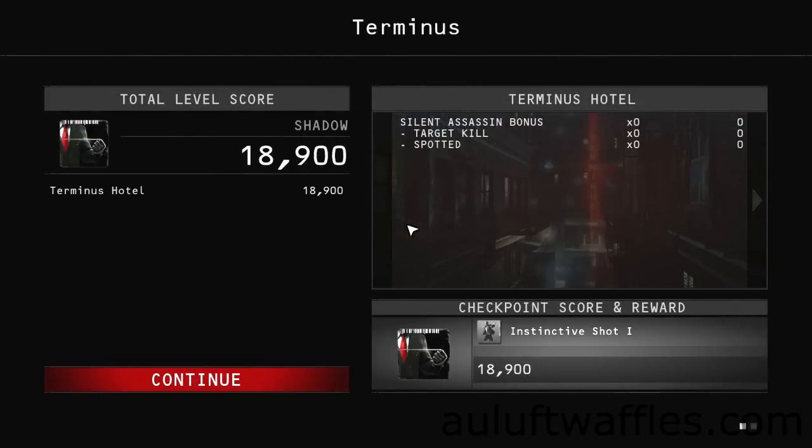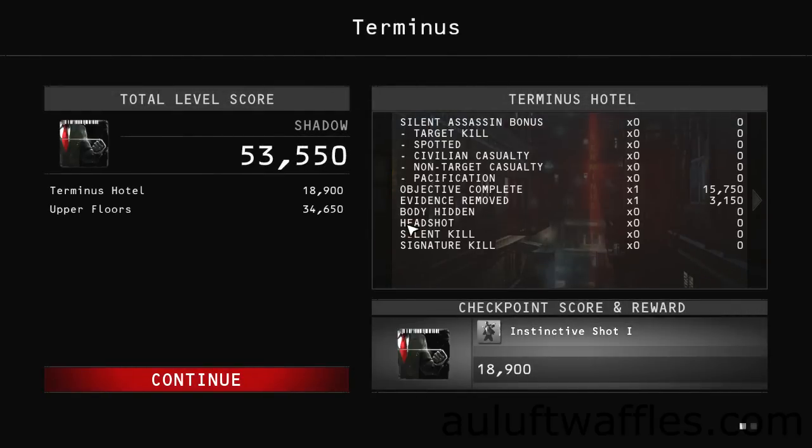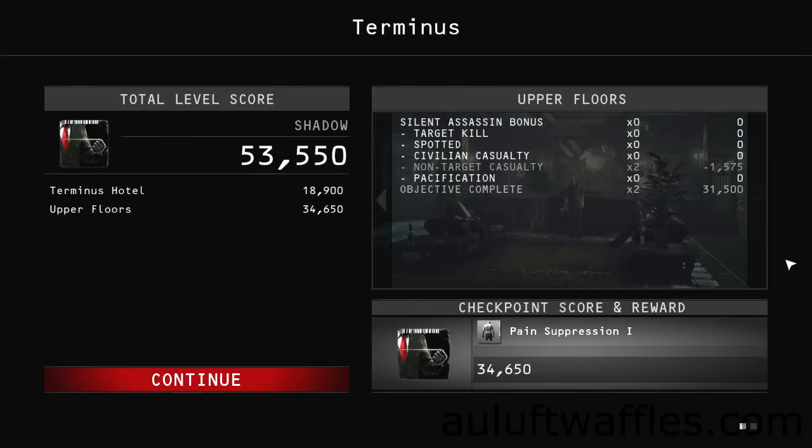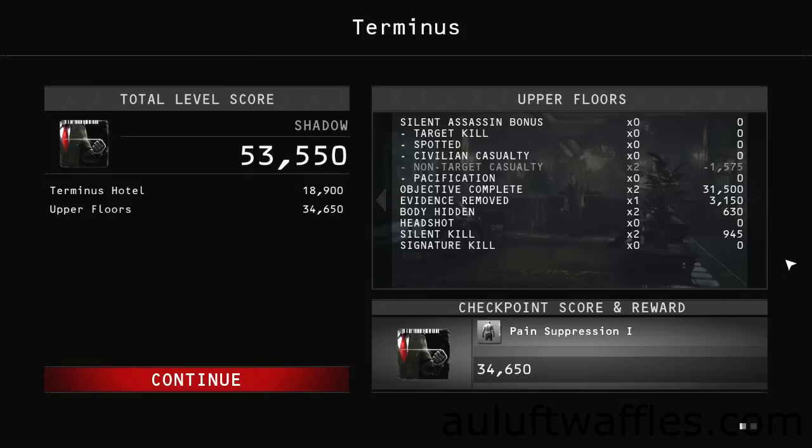After completing all the challenges, you can expect 18,900 points from the Terminus hotel part and 34,650 points from the upper floors part, giving a total of 53,550 points. Thank you for watching — I hope you enjoyed the video, and until next time.